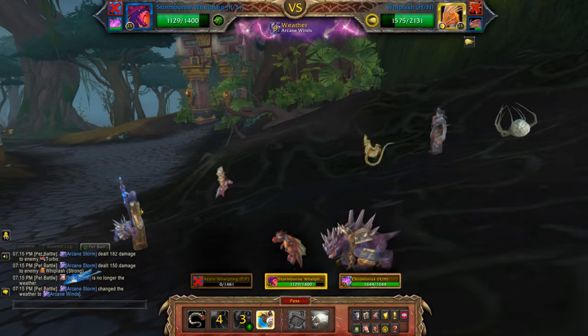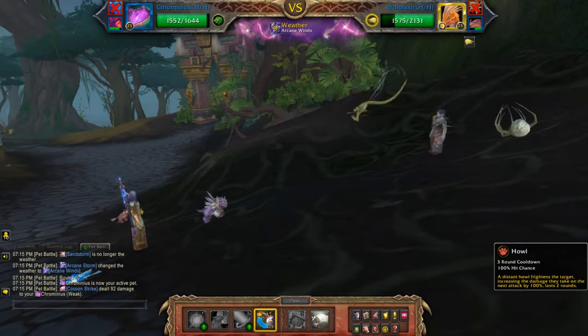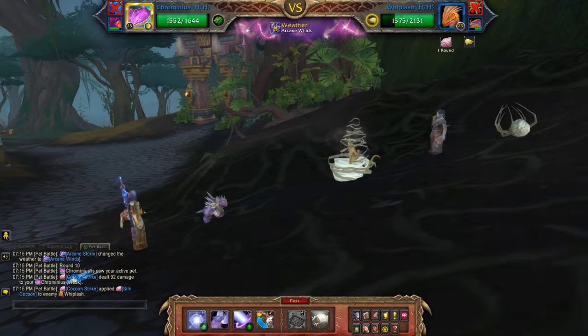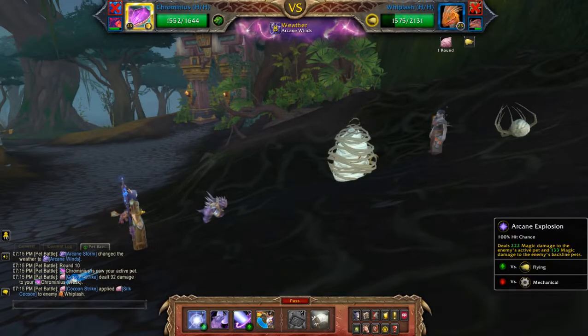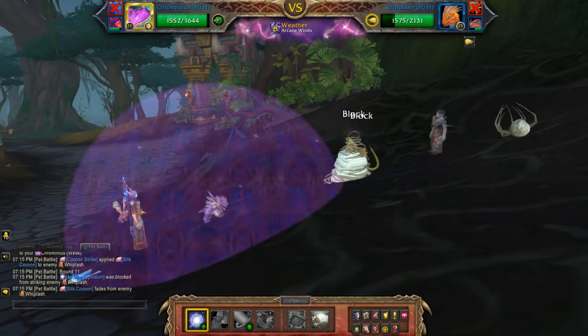Then I'm going to switch to my last pet. I'm not going to waste a move on his cocoon, so I'm going to arcane blast, which will do damage to both pets.